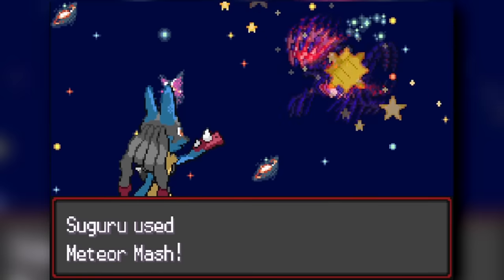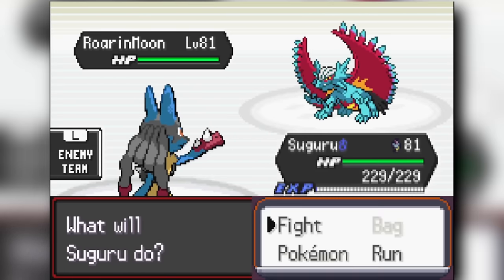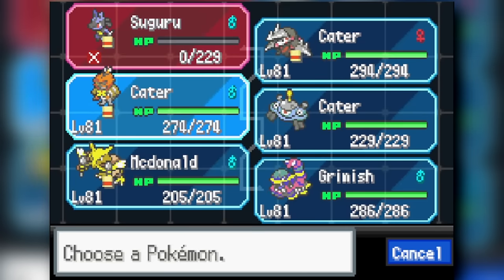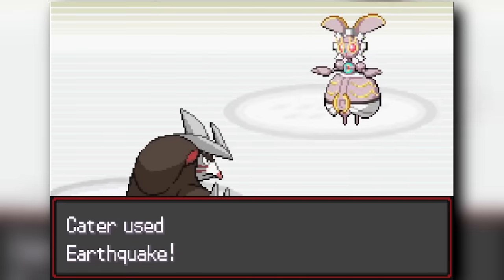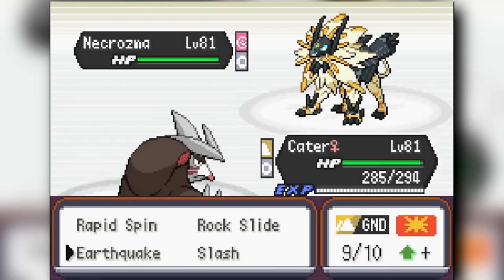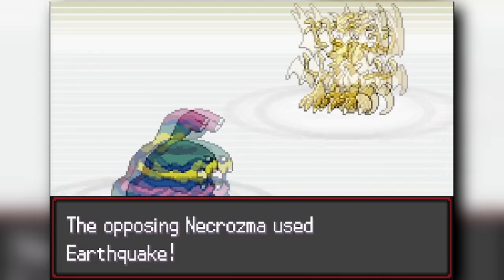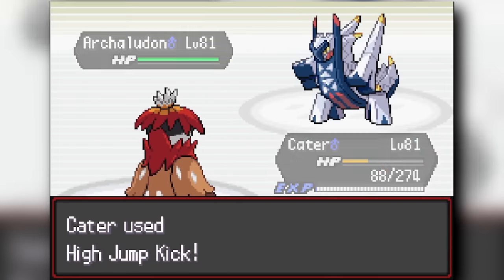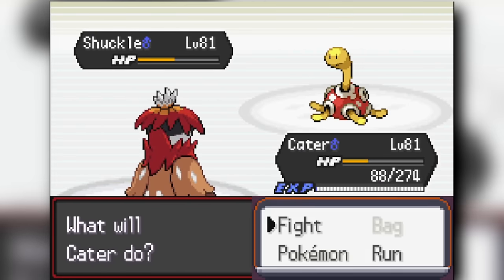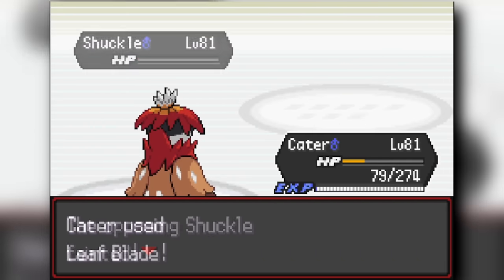Her next opponent is Roaring Moon — I do a lot of damage with Bullet Punch but leave it with about one-fifth HP. I go to Muk and Bullet Punch to knock it out. Her Magearna comes out and I switch to Excadrill — she doesn't even use a move and I knock her out with Earthquake. Then Ultra Necrozma knocks out Excadrill; Muk uses Sucker Punch, and Decidueye uses Sucker Punch to knock out Ultra Necrozma. For her Archaludon, Decidueye uses High Jump Kick, survives a Steel Beam and Sucker Punch to knock it out. We knock out a Duraludon and beat Claire. Decidueye is absolutely broken.